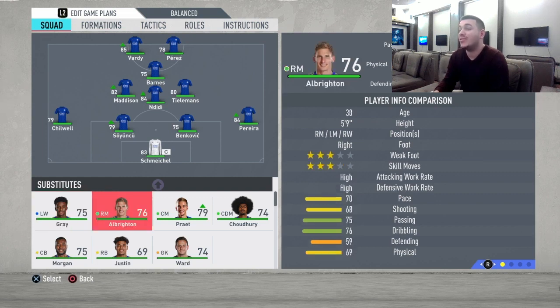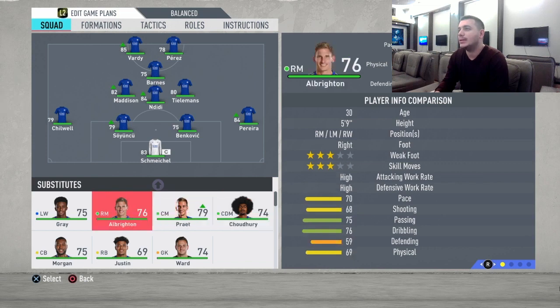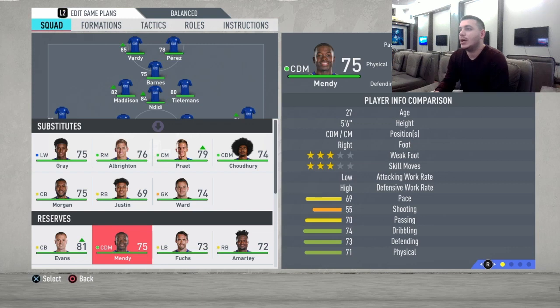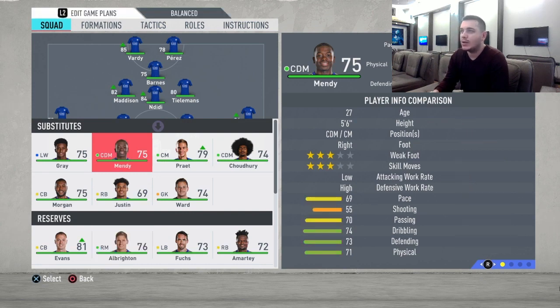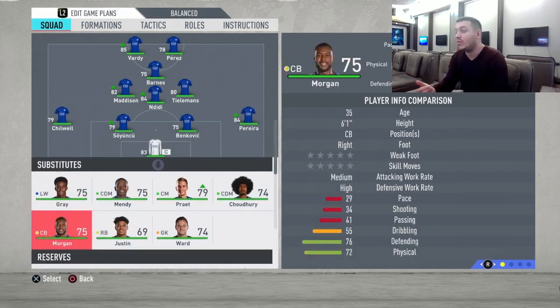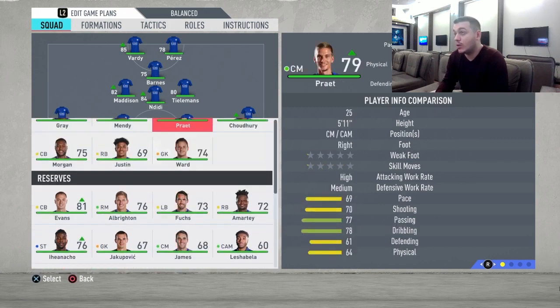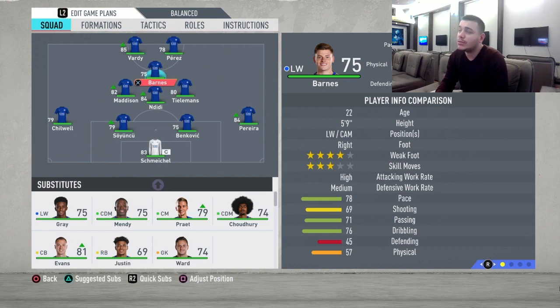Maddison and Tielemans are going to help you score goals and provide a lot of assists. Leicester City at least has a great starting eleven with a solid formation and no weak links. Mendy can come on as a sub after 70 or 75 minutes when you're winning — he'll replace Tielemans and provide more defensive work.